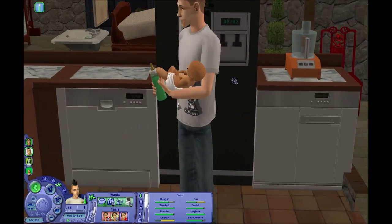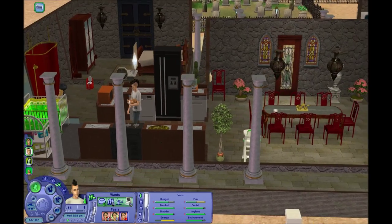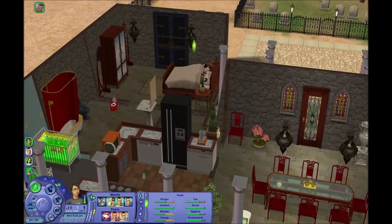Look at Nervous Subject taking care of Sebastian — how adorable. Let's put Sebastian back in his crib. Sebastian either ages up tomorrow, we'll see in a second. Oh, okay, he doesn't age up at all. And Nervous Subject decided to go to sleep.